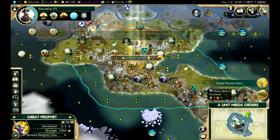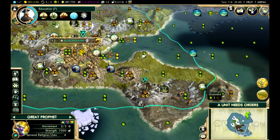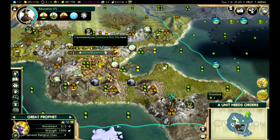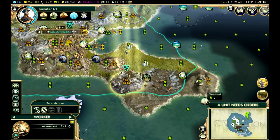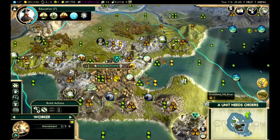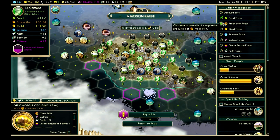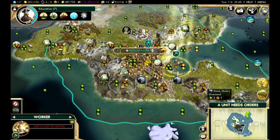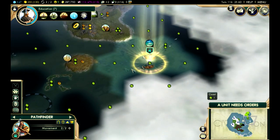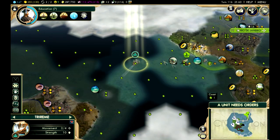We got our second great prophet, so we can enhance our religion. You can see it's saying I can put a holy site there — that's why I'm saving those farms. As we get more great prophets, I want to place them there and there. The mine needs to be finished before the farms. If I focus back on food it'll still take two turns, so let's get it done in one. Pathfinder, find me a path — come down this way. Trireme, go around this way.